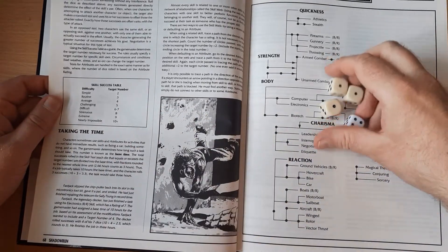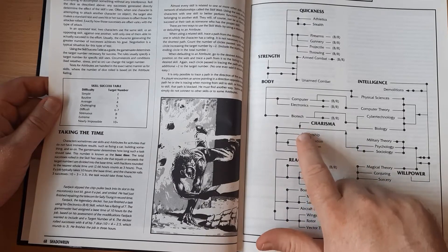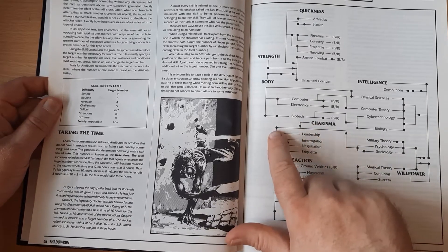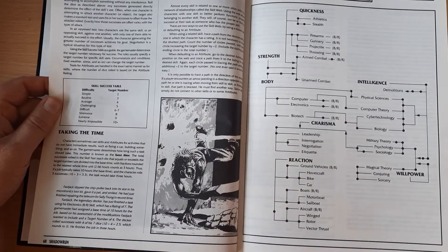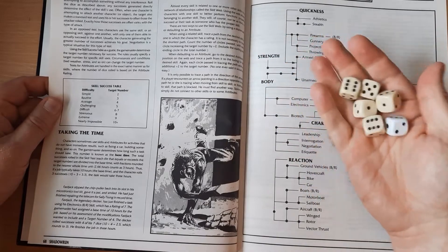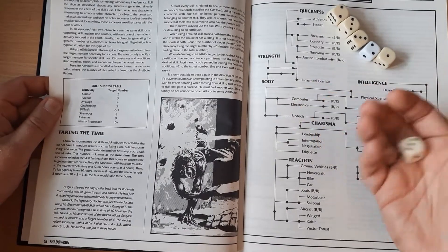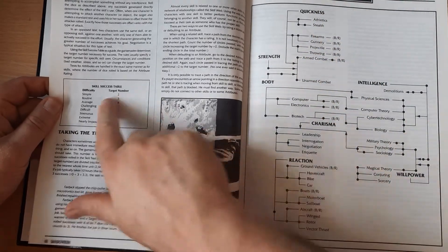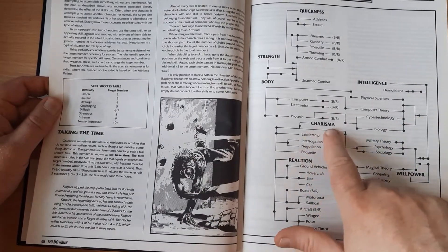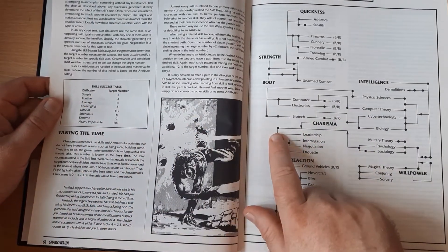We were only looking for fours, so we got two successes. However, if he didn't have Street Etiquette and was defaulting via Charisma, we look at the skill web — Etiquette to Charisma goes through two pips, which increases the target number by two for each pip, making the target number eight. He has a Charisma of six, so we grab six dice. We get mostly ones, twos, and threes, but one six — re-rolled, it gives him a success. That's how skills work: roll against the GM's target number or default through the skill web, raising the target by two per pip.